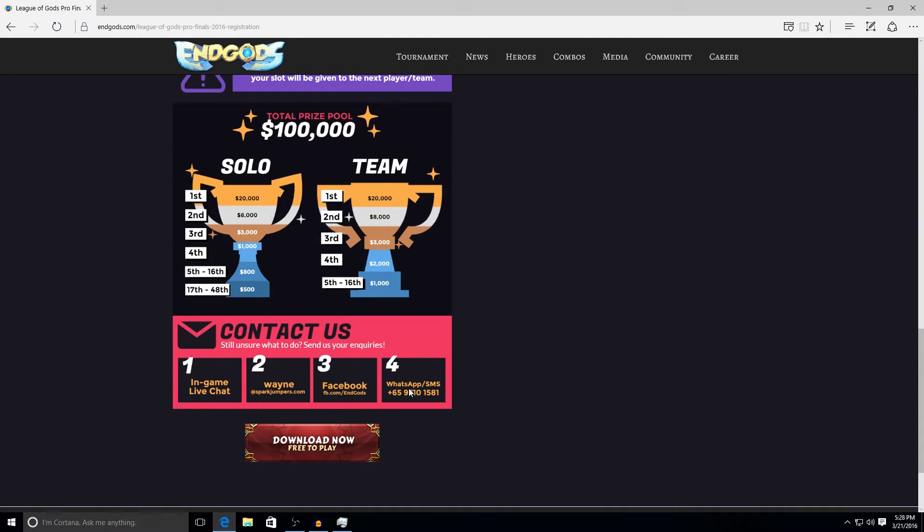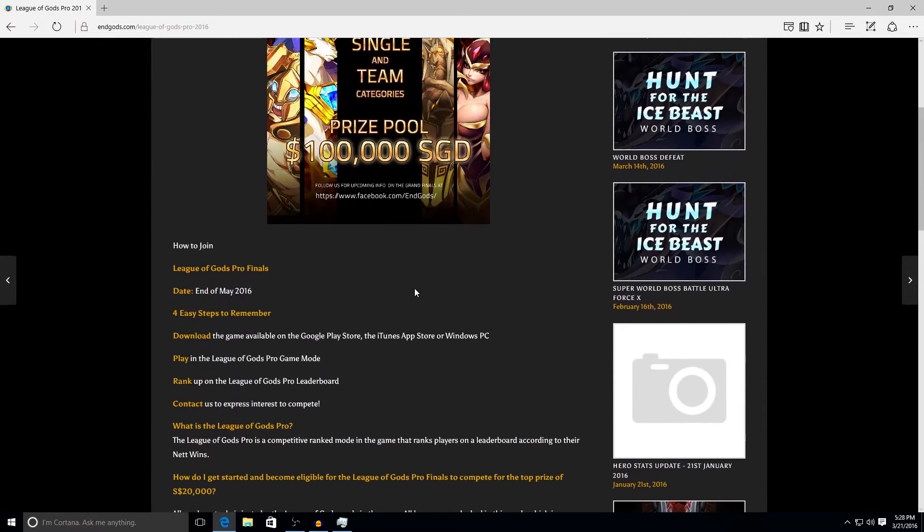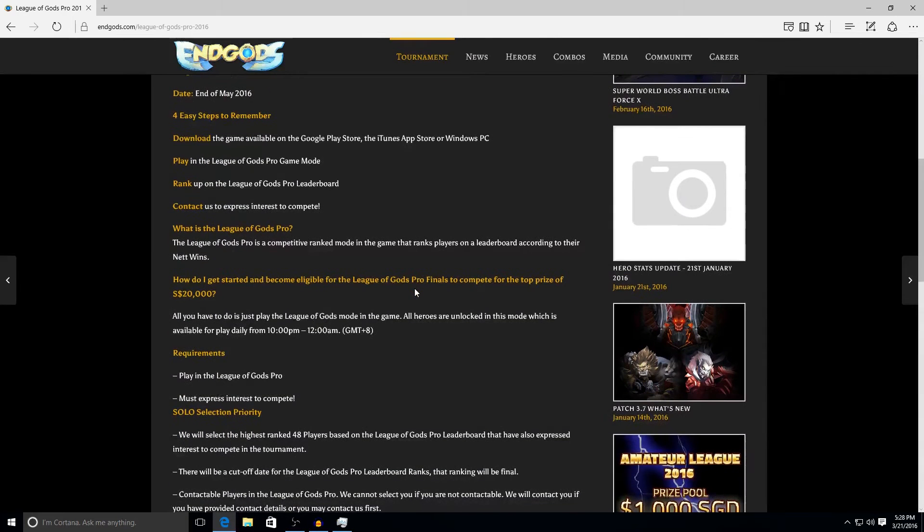First thing you want to do is download the game. I do want to highlight one thing at the very top here — there's a tournament tab that you can click on as well. It answers a lot of questions you might have about the tournament, how to play, and the prize pool. To participate in the League of Gods Pro is open nightly.